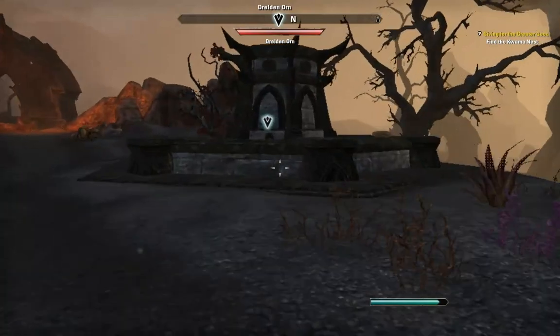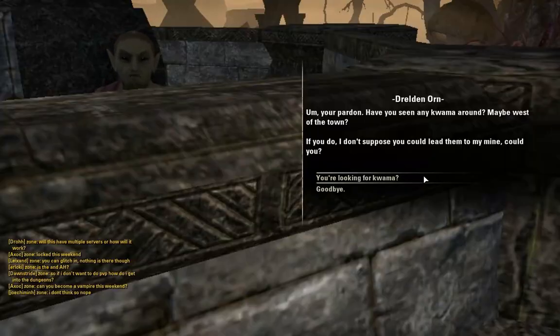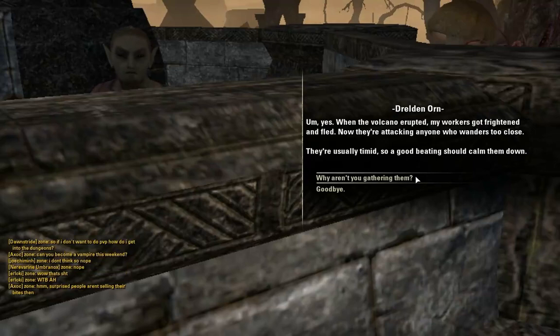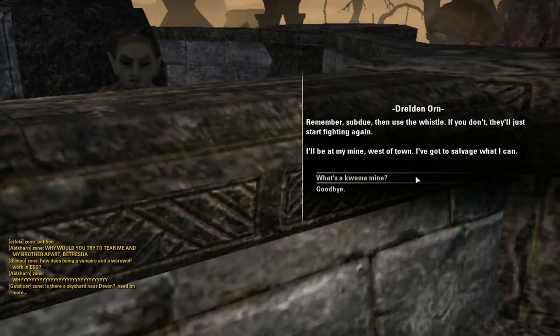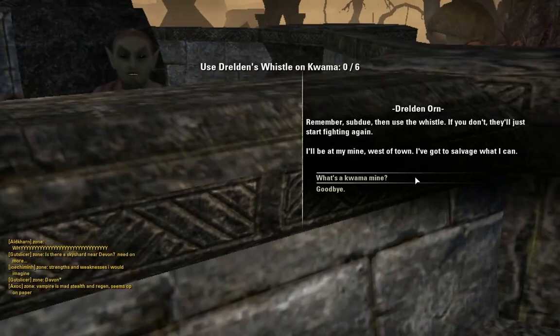The Kwama are dead. Your pardon — have you seen any Kwama around, maybe west of town? I don't suppose you could lead them to my mine? When the volcano erupted my workers got frightened and fled. Now they're attacking anyone who wanders too close. They're usually timid, so a good beating should calm them down. Just beat them a little, then blow this whistle — they're trained to return to the mine. Subdue, then use the whistle, or they'll just start fighting again.